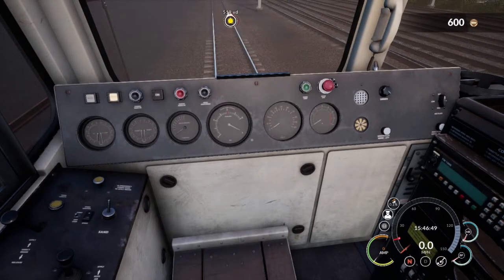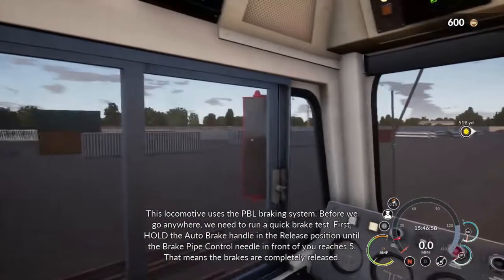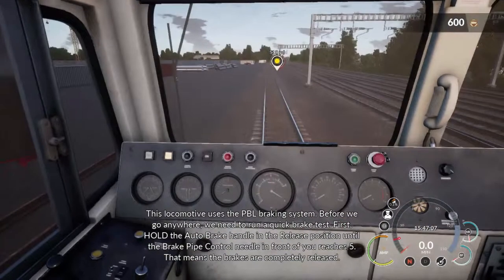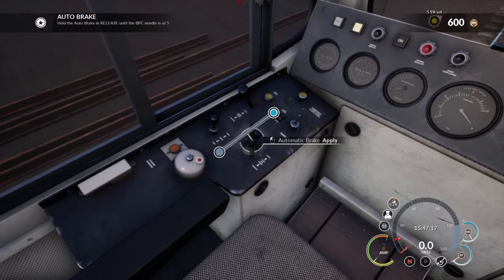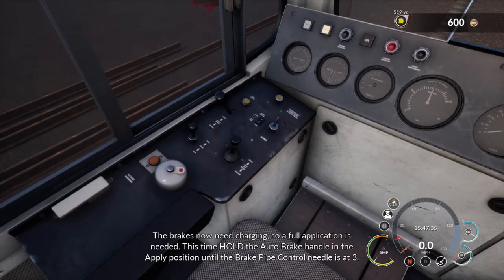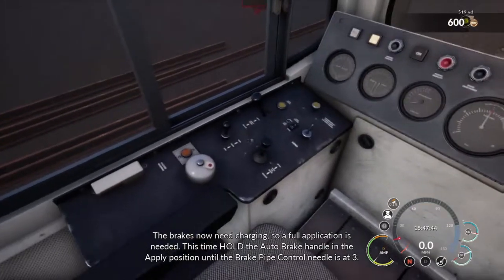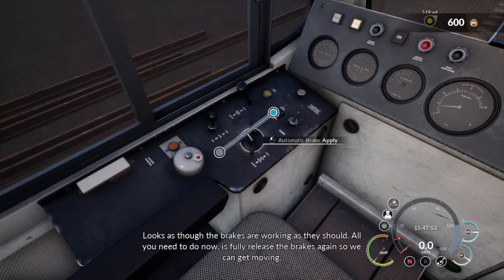I think it should always be green for go, red for stop. This locomotive uses the DBL braking system, meaning if we go anywhere we need to run a quick brake test. First, hold the auto brake handle in the release position until the brake pipe control needle reaches 5 — that means the brakes are completely released. So if I go to release and wait for that thing to go to 5, and let go. The brakes now need charging, so a full application is needed. Hold the auto brake handle in the applied position until the brake pipe control needle is at 3.